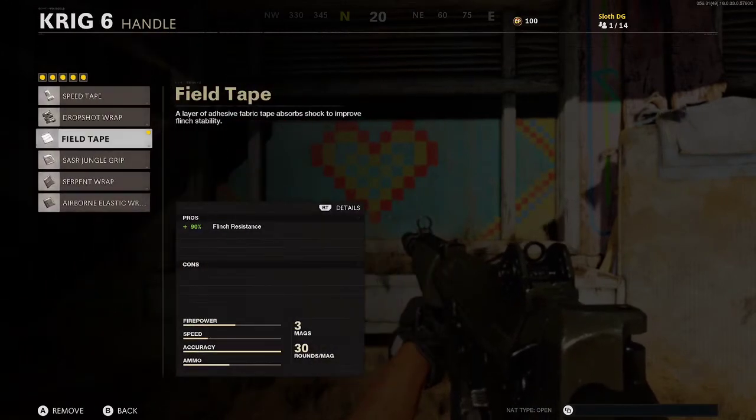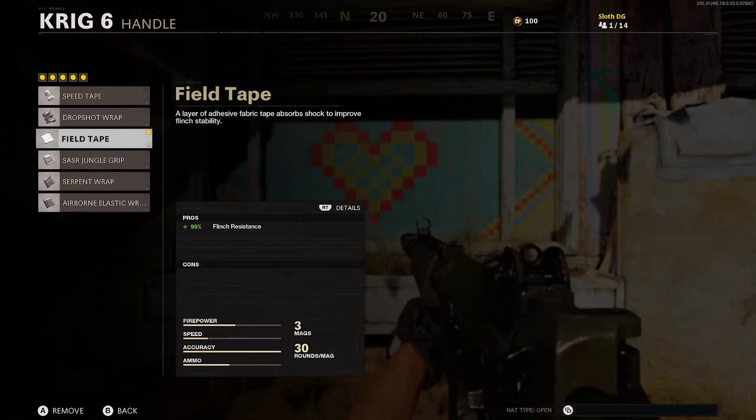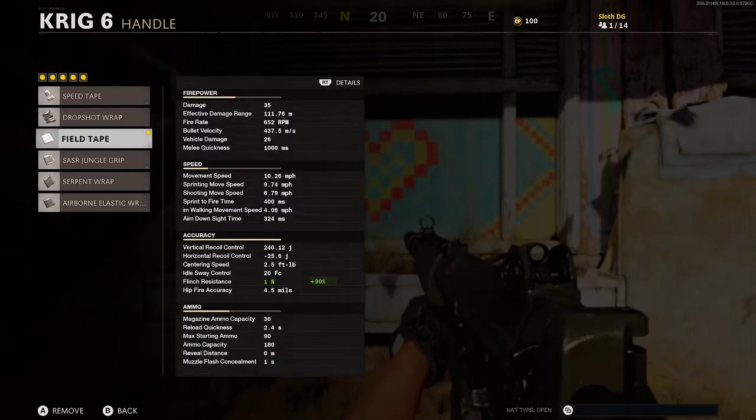Once you've done that, you want to go to your handle and put on the Field Tape, which gives you 90% flinch resistance. As you can see from the stats below, this is very, very powerful.